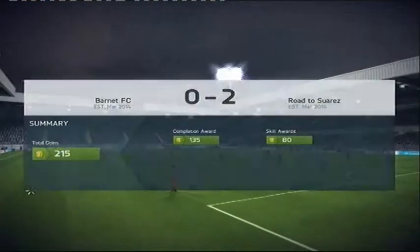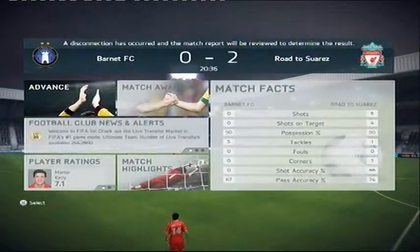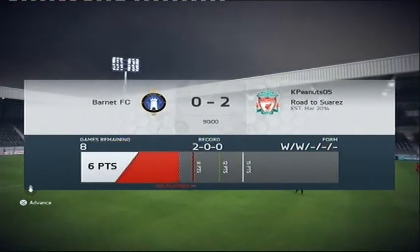The keeper saves a Coutinho shot and Aspas picks up the pieces to make it 2-nil. The opponent put his controller down, pressed the power button and rage quit - connection lost. We got the win! That game wasn't even half an hour. We got 215 coins and another three points.